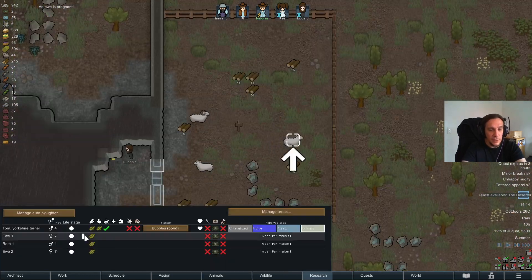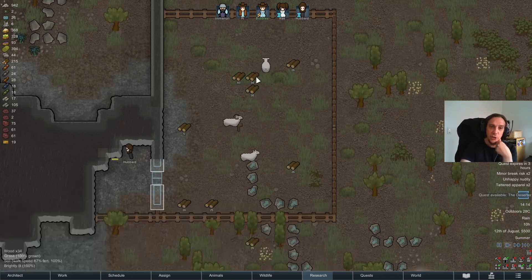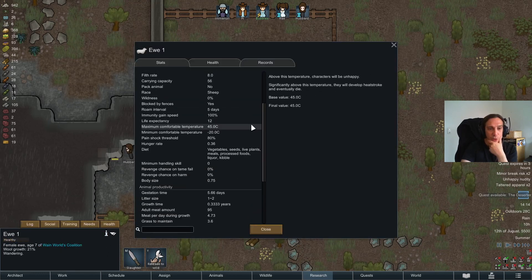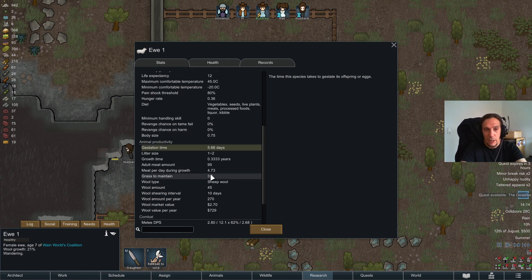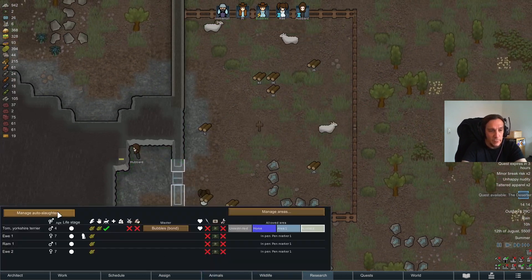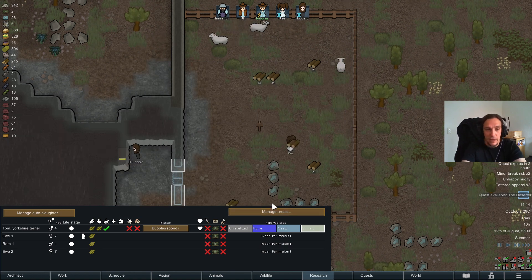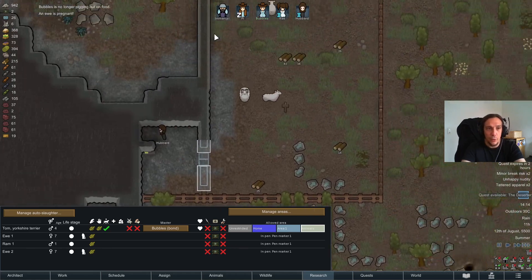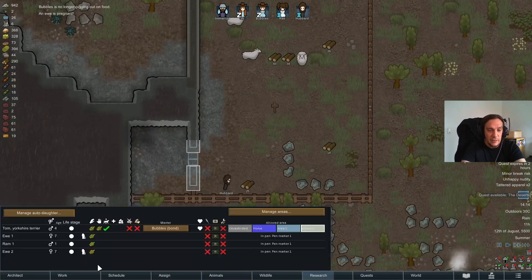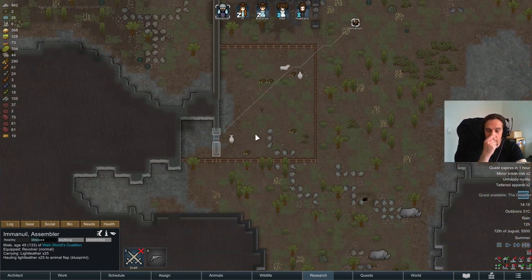Our first sheep is now pregnant — the ewe is pregnant and it takes six days for the children to be born. You can check the gestation time in the animal information panel. There's one quite useful thing to know: in the animals tab there's an auto slaughter menu where you can configure how many of which animal you will allow for the colony — how many sheep in total, how many male and female. With this you can keep your livestock amounts under control, because with sheep only needing six days to produce offspring, you'll quickly run out of room.